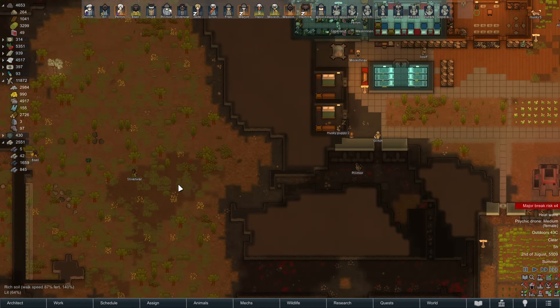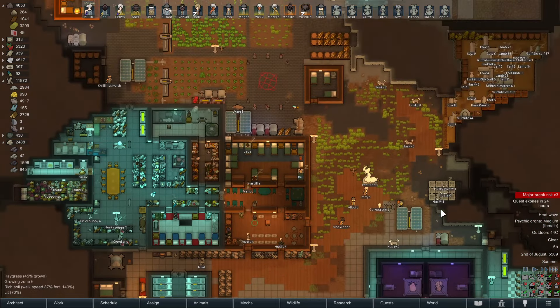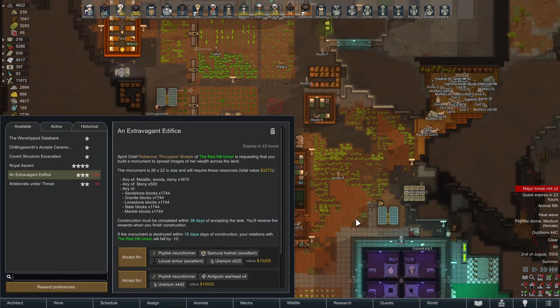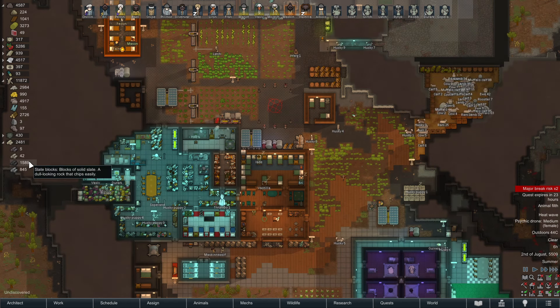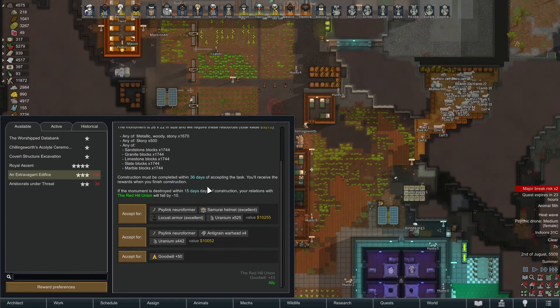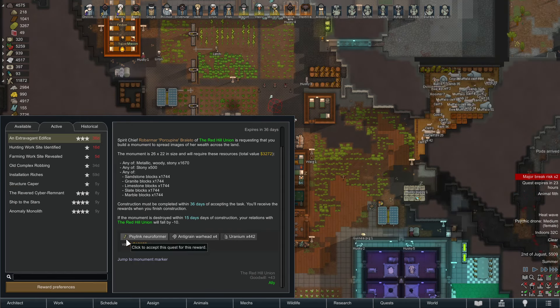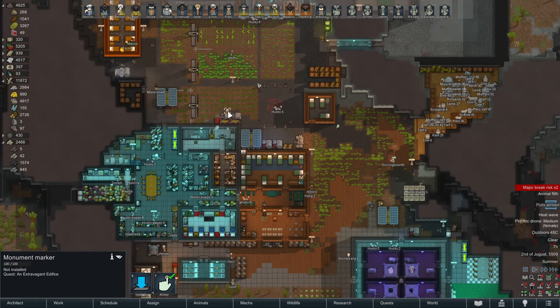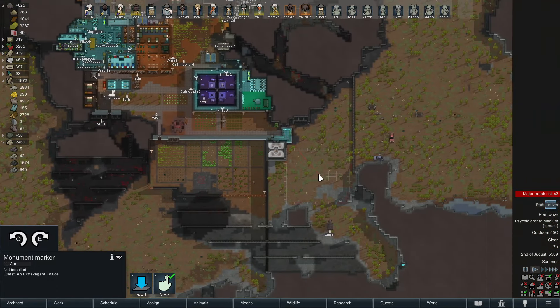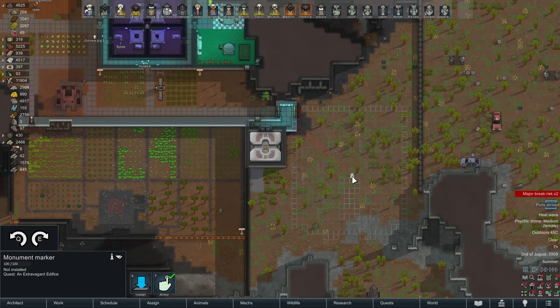This is foolish but it's a little bit of extra, right? Let's do the extravagant edifice — we have the slate for it for the most part, we'll need a little bit extra, but I want these anti-grain warheads. I expected it to be big and it is big.